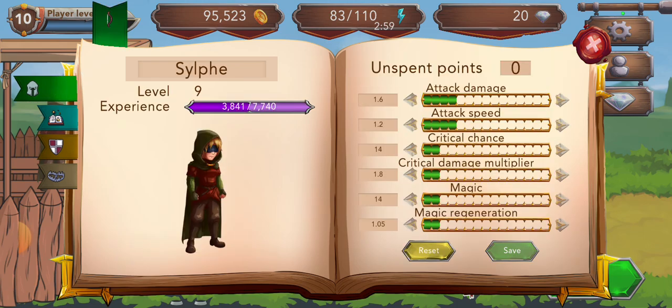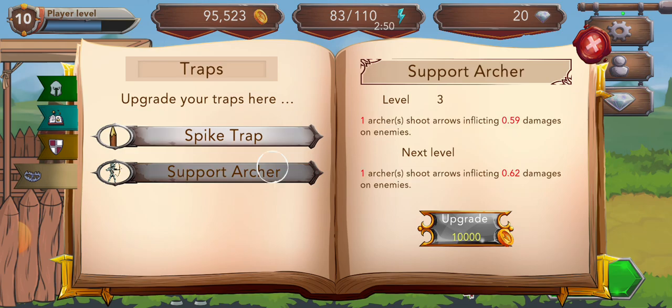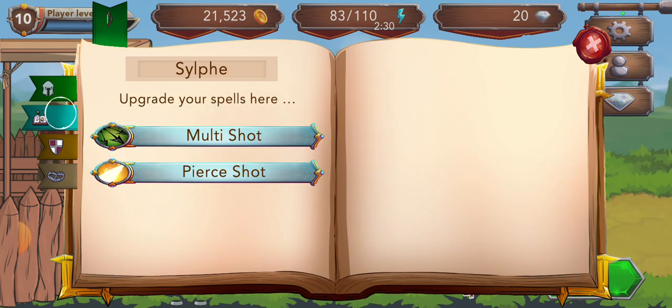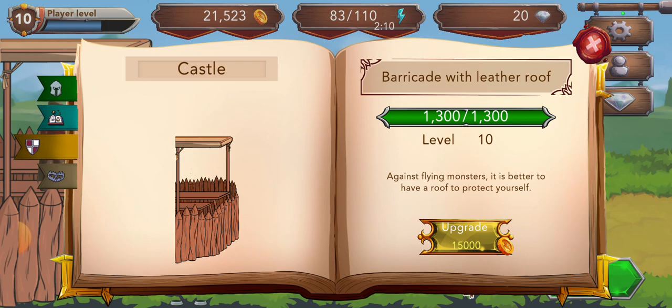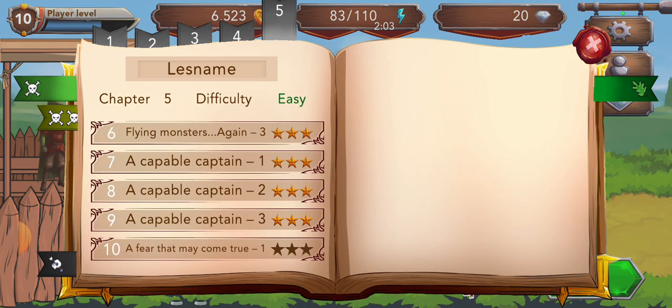I'll spend some of the coins since I've already gained them. I like spending coins on defense or traps. Traps is a good way — supporting archer was very helpful up till now so I'll upgrade it further to level five, level six. Similarly, traps is at level six, I'll upgrade it further to level seven. For my own stats, I'll upgrade when I get some points. I normally like using multi-shot, so I won't be upgrading pierce shot any further — multi-shot is much more useful as it helps get rid of multiple enemies. Lastly, we'll upgrade the barricade a bit.